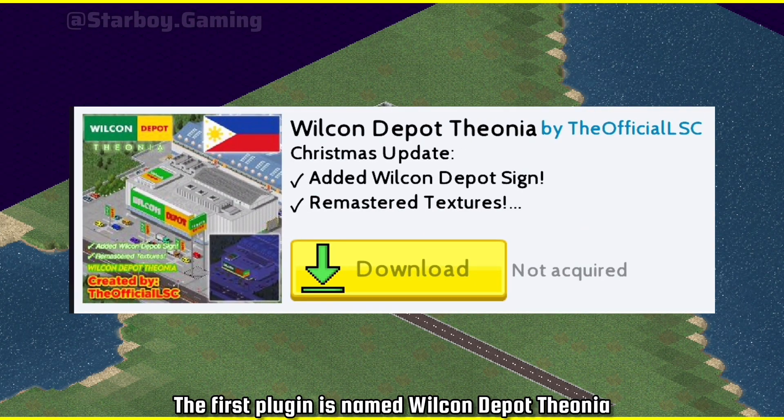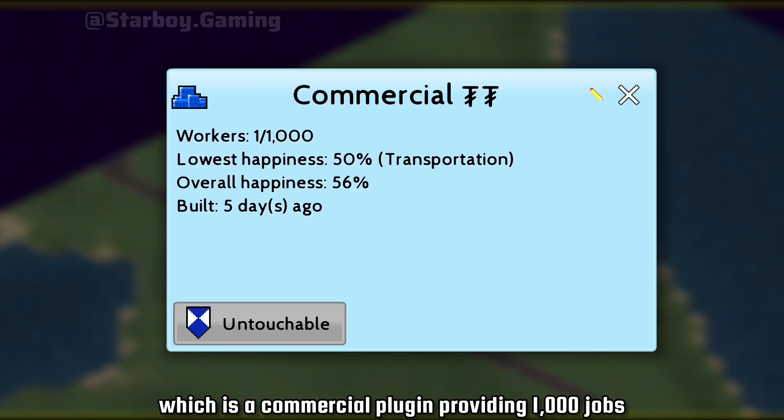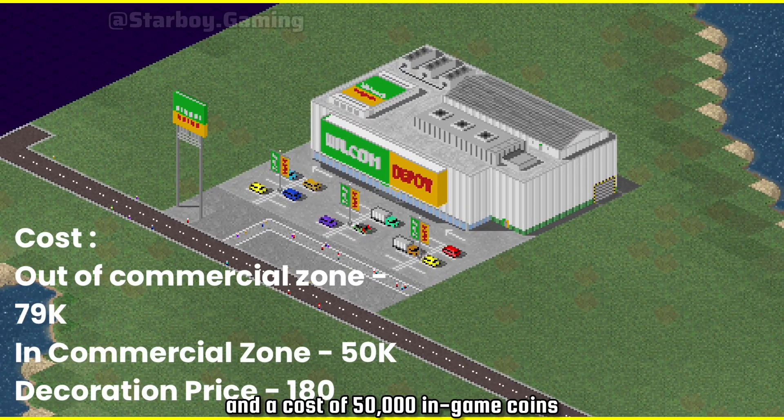The first plugin is named Welcome Depot Theonia, which is a commercial plugin providing 1000 jobs. It has a decoration with it also and a cost of 50,000 in-game coins.